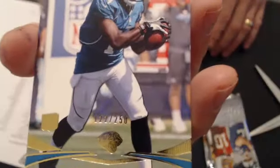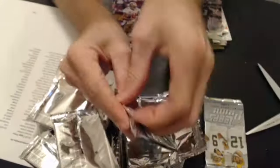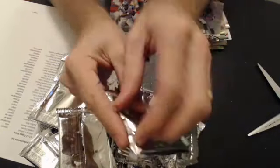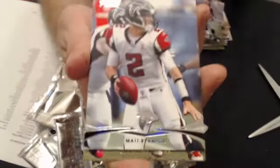We have a Blackman rookie, to 250. Three packs left. We pulled all our hits. And a Ray Rice Prime Timers, gold of Dalton, and a Russell Wilson rookie. We got a Michael James rookie insert, gold of Bryant, and that's a new rookie. Last pack — it is a gold of Dwayne Bo, and a Doug Martin rookie.